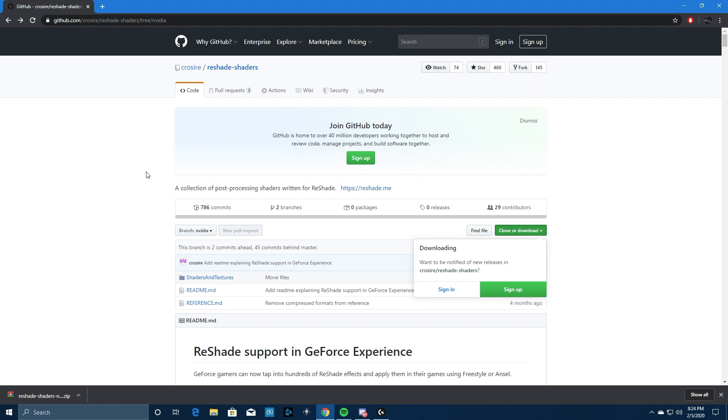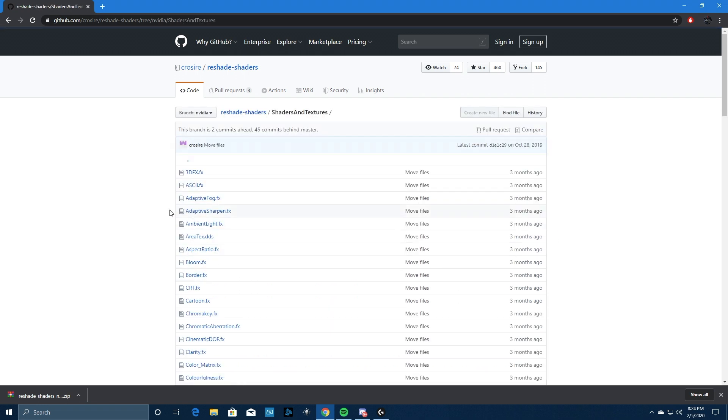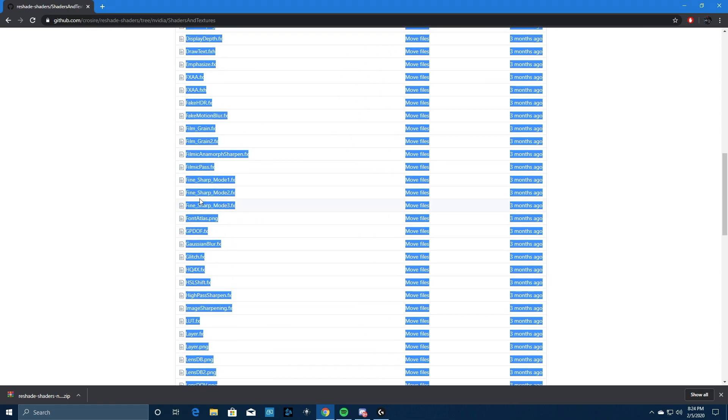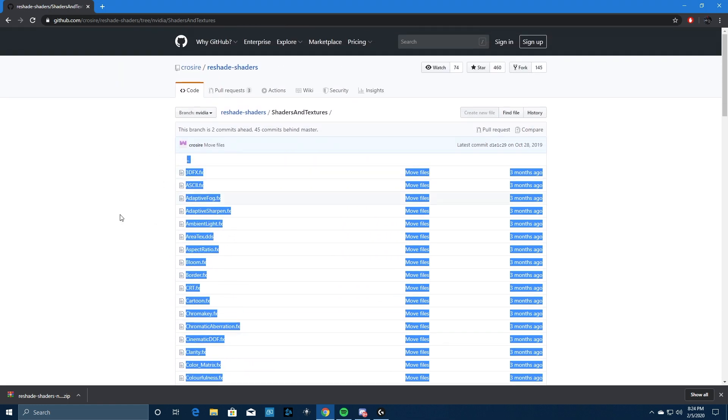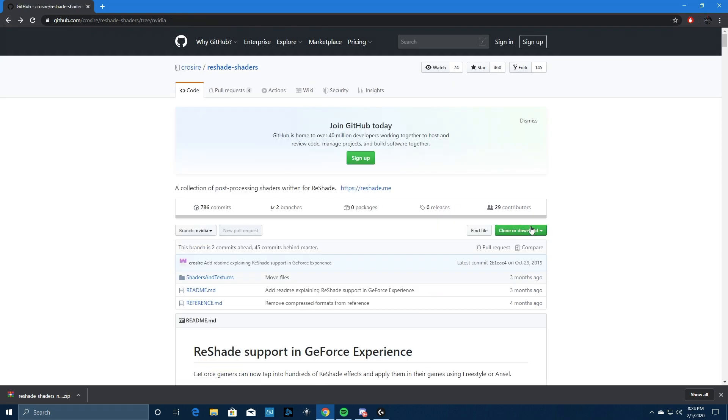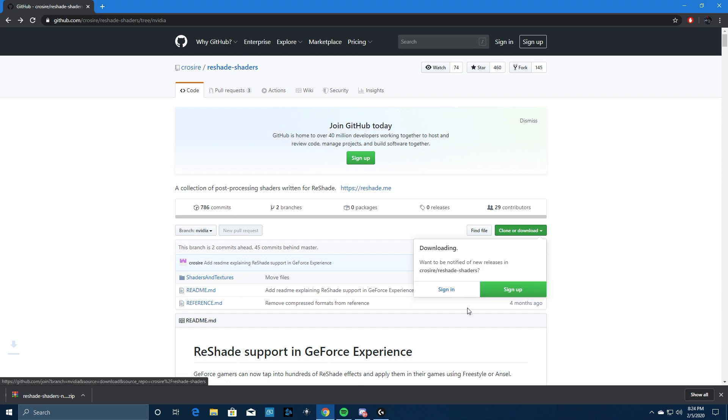The first thing you want to do is obtain the shaders. Many people have different ways for obtaining the shaders through Nvidia. I have it going into GitHub.com. You want to download these shaders right here — I'm going to double click on them. This is exactly what you need, everything we're going to put inside our folders, which I will show you. Hit the back button and go ahead and hit Download ZIP.